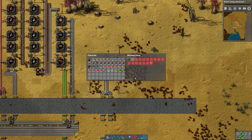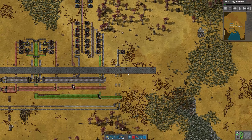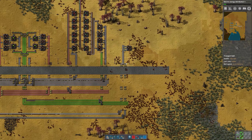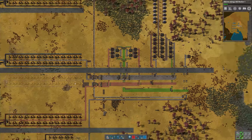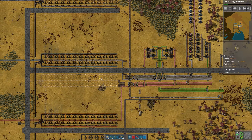So one, two, three, four. And then the underground goes here. And then we will output this to a box. Now I'm going to need quite a lot of furnaces — I'm going to need close to 100 just for the steel line. I'm going to need 164.